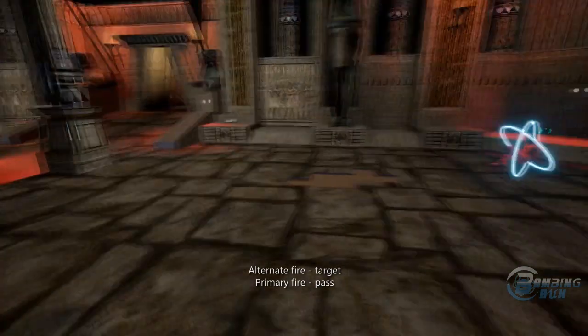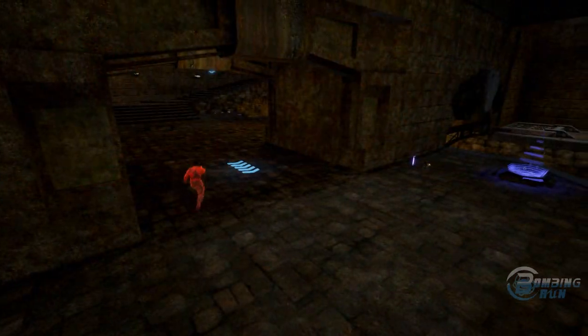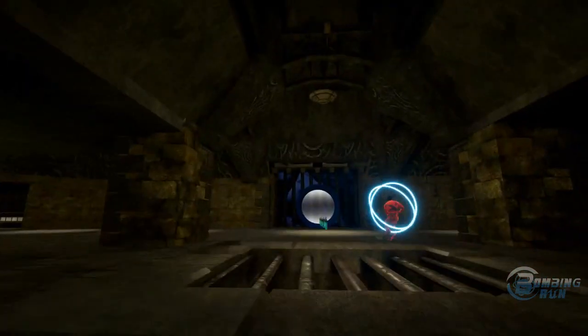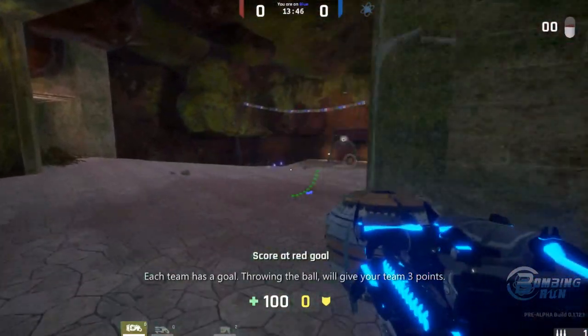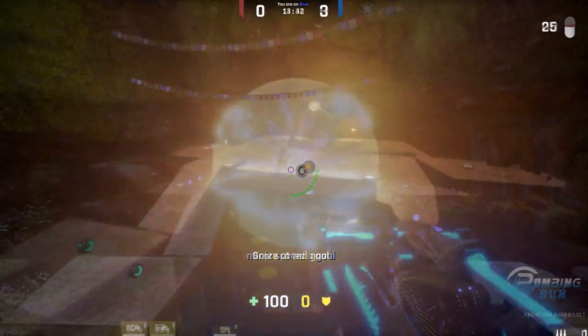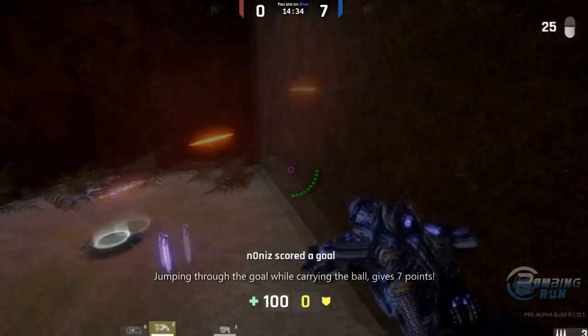Alternate fire to target, then primary fire to pass. Each team has a goal — throwing the ball through the goal will give your team 3 points. Jumping through the goal while carrying the ball gives 7 points.